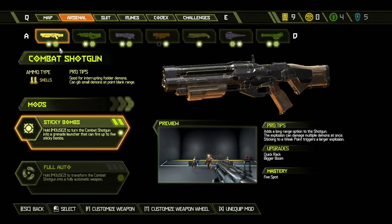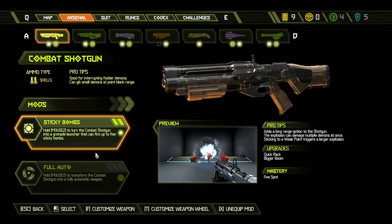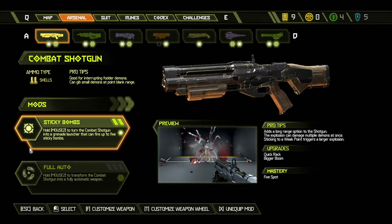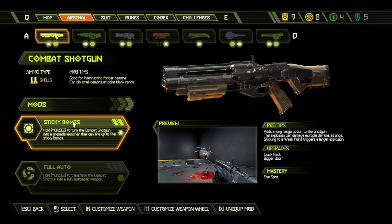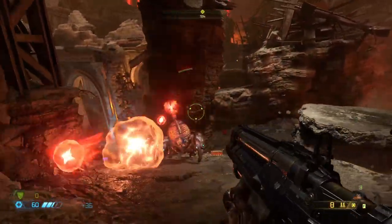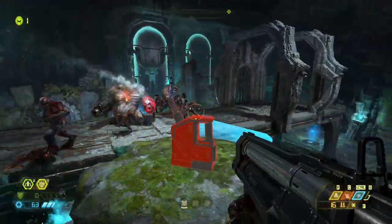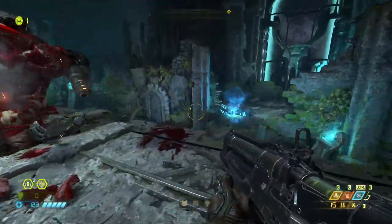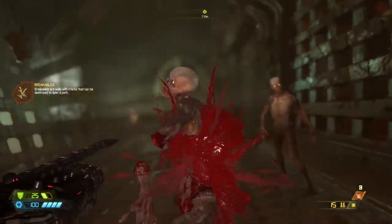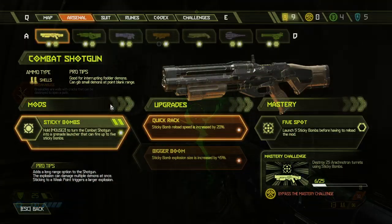Let's start off with the combat shotgun. This is the first gun you get in the game and it has one of the best attachments you can get, which is not only pretty mandatory at the start but will continue to prove itself useful throughout the entire game — the sticky bombs. Sticky bombs are great for clearing out groups of enemies and dealing decent damage to heavy units, but more importantly they are extremely effective at taking enemy weapons out, such as the Arachnotron's turret or the cannons on either arm of the Mancubus. It is surprisingly easy to hit these targets using the sticky bomb even while moving, and since you can also use your combat shotgun to weaken enemies for a glory kill and get some health back, the sticky bomb mod will turn the combat shotgun into one of, if not the most versatile weapons in the entire game.